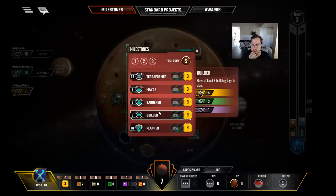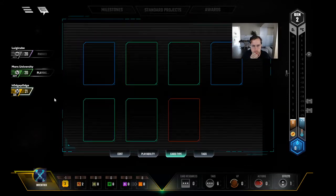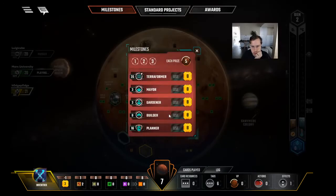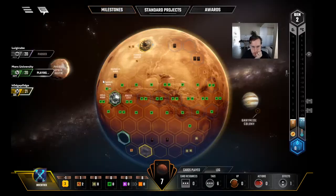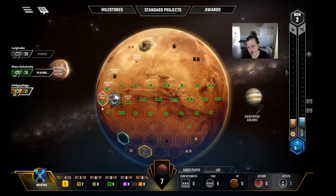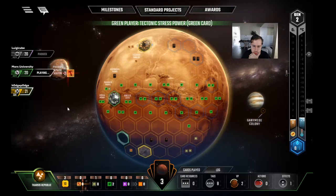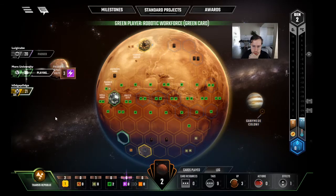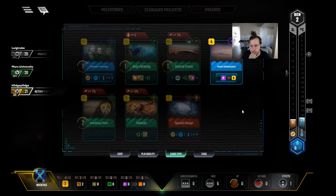Let's take another look at milestones. We're still ahead in the Builder race. Is there any way we can — we'll have to fight pretty hard to get that milestone. I don't even know if we're going to be in contention for another one. It might be Builder, Gardener, Mayor in this game. Workforce — wow, that's nasty. That's pretty good. I wonder if he's setting up for a Physics Complex. If he's playing a slow game, we've got to speed it up.